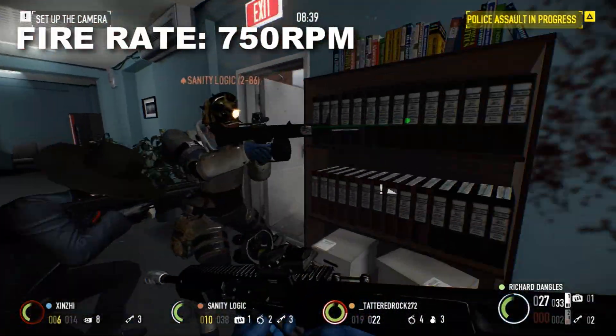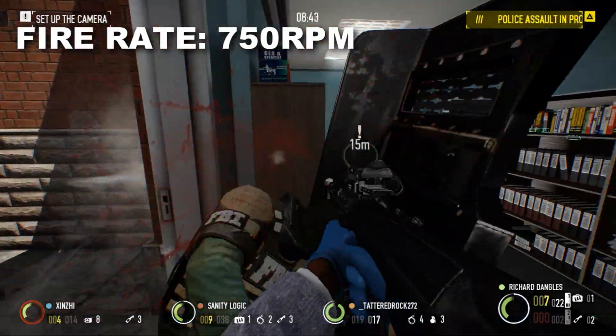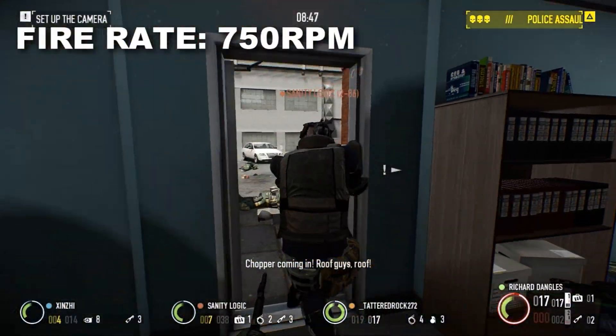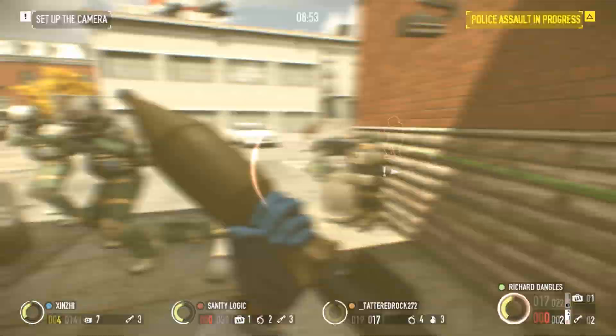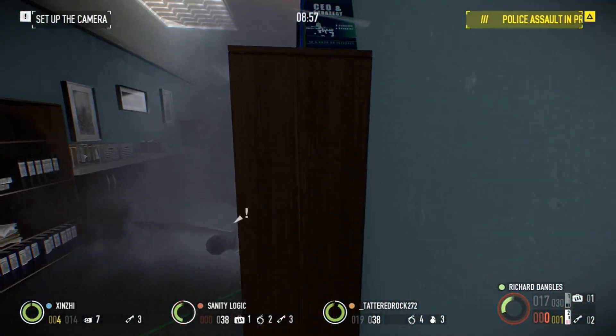Rate of fire is high as well, especially compared to the UAR's competitors, coming in at a lethal 750 rounds per minute. While the CAR-4 and UAR will share similar damage and handling, the UAR's rate of fire will be 25% faster. The high cyclic rate boasted by the UAR makes it extremely effective at clearing rooms.